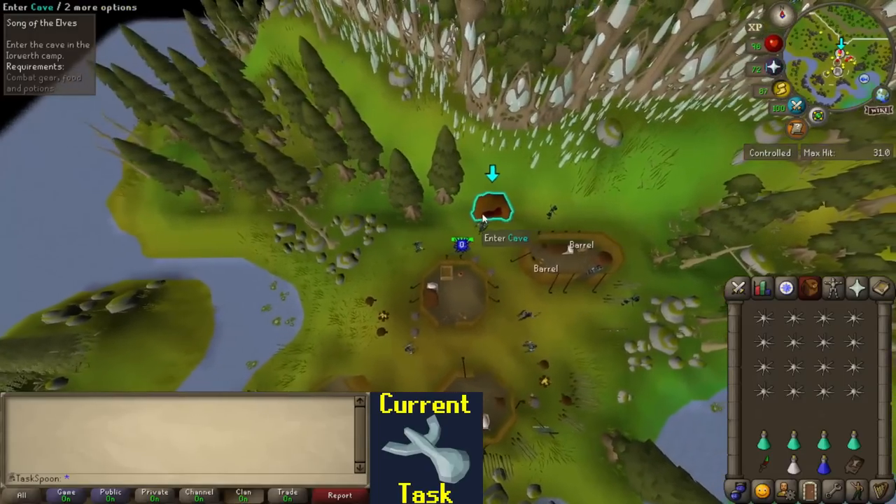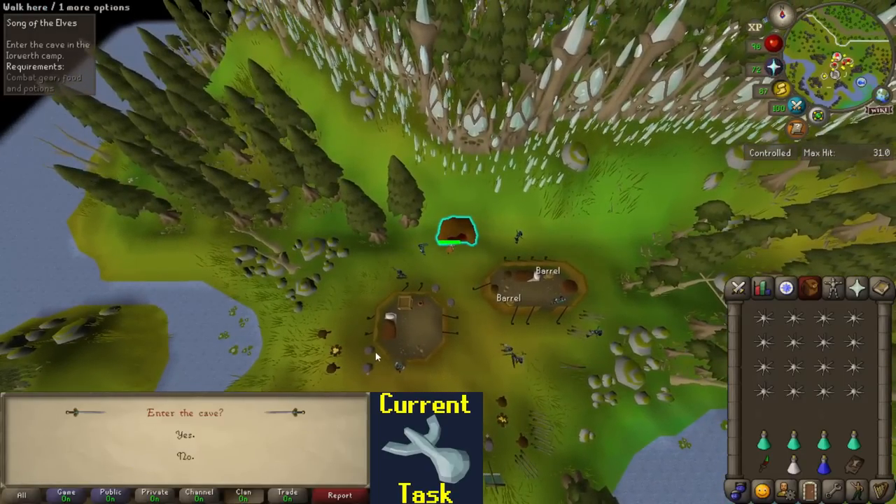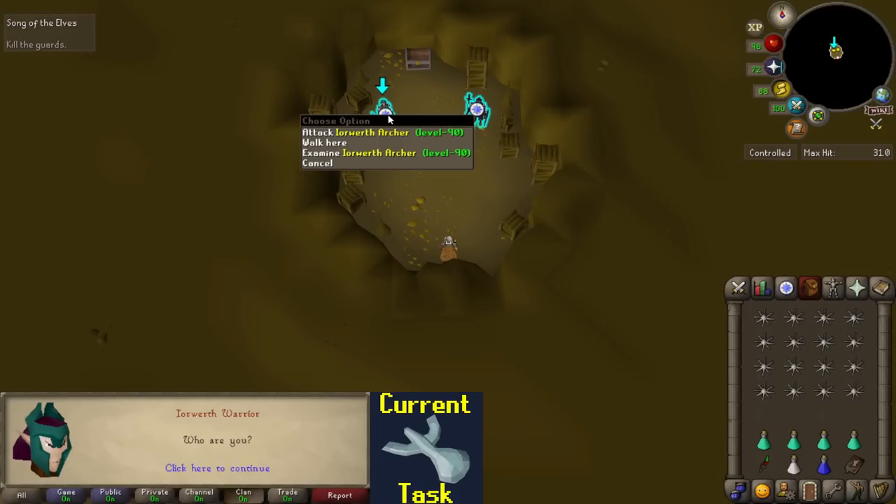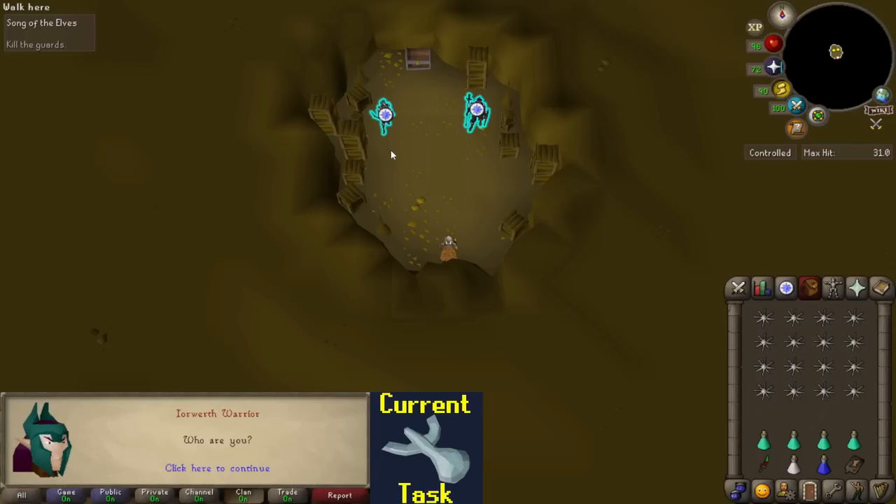I actually get to go do some more combat here. Enter the cave - I believe it is not particularly difficult. There is an Archer and a Warrior, but I think you can get the Warrior stuck behind the Archer and then just pray Range, kill the range, pray Melee, kill the melee. Hopefully I'll just do that. Wow, very difficult.